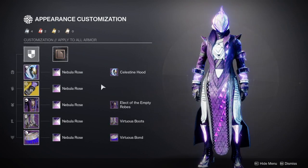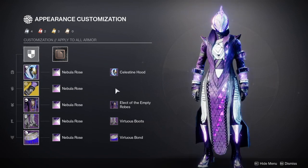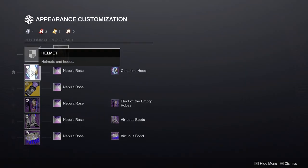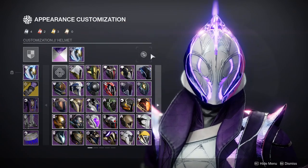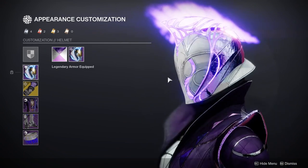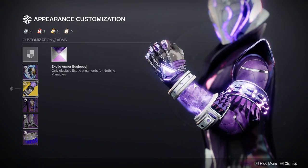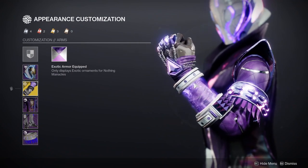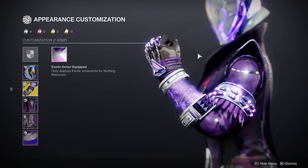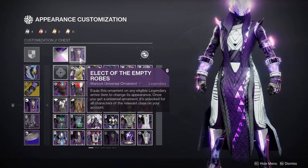For the Warlock this won't be a surprise to a lot of people because I've done this look already, but I decided to use it because it's just so void. For the helmet we're using the Celestine Hood — one of my favorite Warlock helmets, it just looks really good especially with the glow. For the gauntlets we're using the Nothing Manacles — they look amazing, my only gripe is that the exotic itself is kind of garbage.